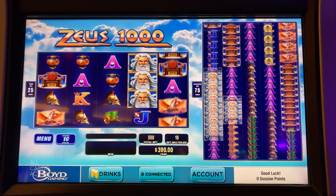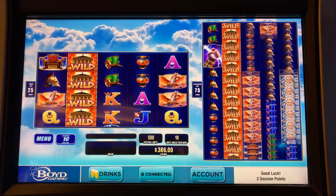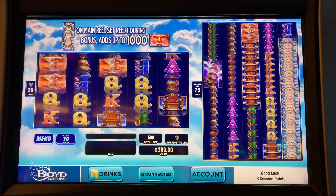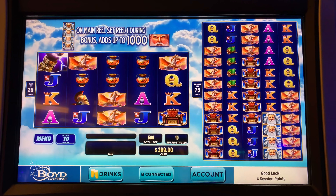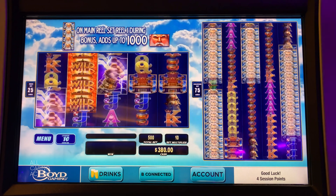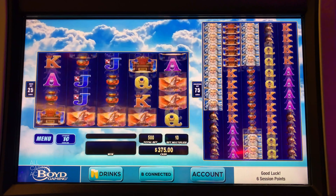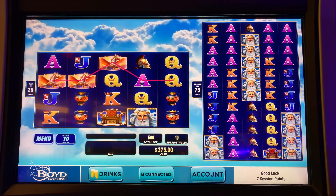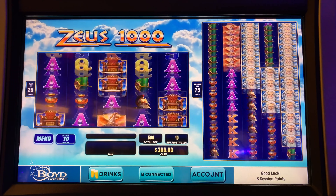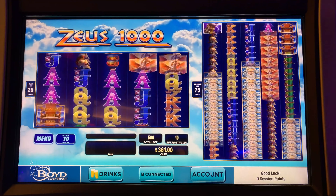So what it does is the bonus adds Zeus symbols. There are sounds but there's no sound on the wheels. And there's wild transfers, like most of these kind of mega games. On the main reel set, one adds up to 1000 Zeus's.